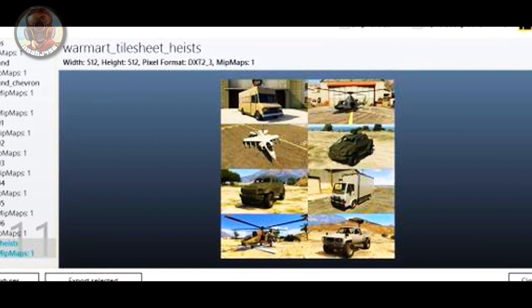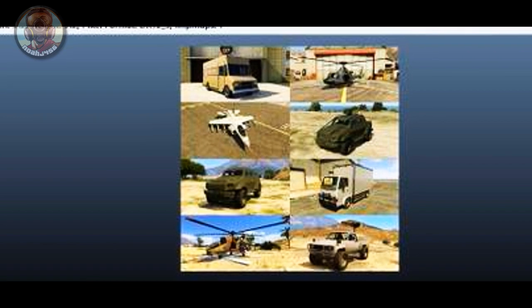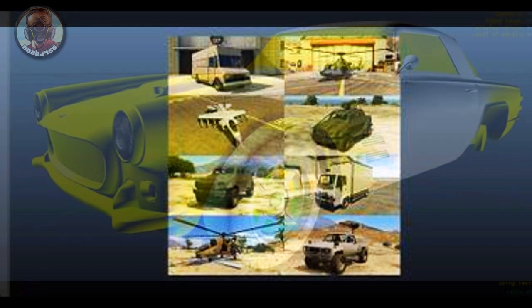Here are all the vehicles that are available for purchase from Warstock Cash and Carry. We have a few different things: a taco van type truck, a helicopter, the Casco we just talked about, and then the Hydra, which is going to be available from Warstock Cash and Carry. Below that we have the armored vehicle — it doesn't look like there's a gun on top. We have a helicopter, a mule without any livery, and then the Karin Rebel Technical. The Karin Rebel Technical will be a Pegasus vehicle, along with the Hydra — so both are confirmed for free mode.